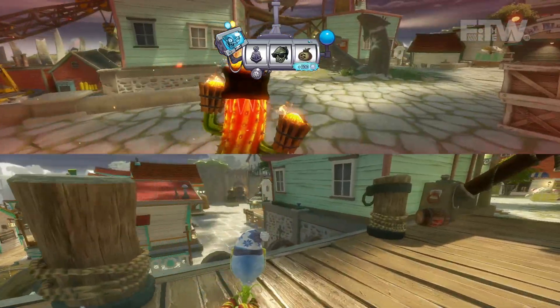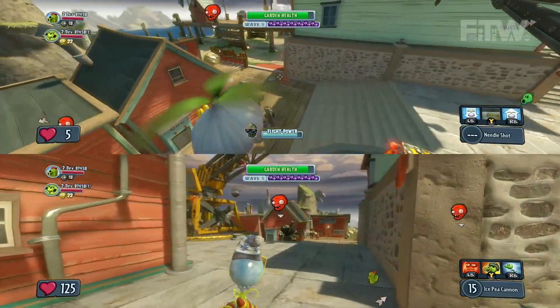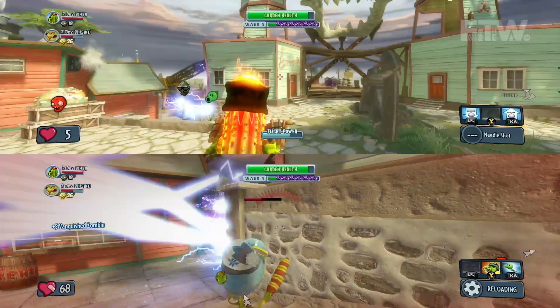They actually got a little bit of a coin bonus, so they got some extra money — it rolled in their favor this time around. There's Gary in the drone again, shooting down at the Giga Gargantuar. The middle one is a new type of gargantuar created for Garden Warfare called a Giga Gargantuar. He has the electric pole like a regular gargantuar, but it actually shoots electrical pulses, and it's really powerful and dangerous.